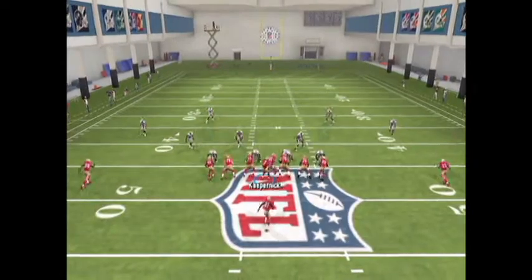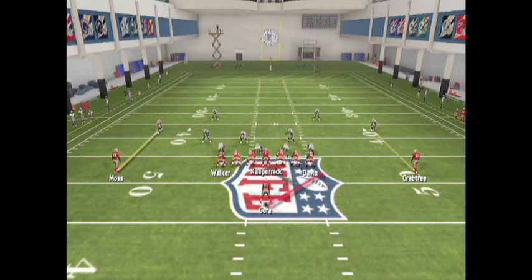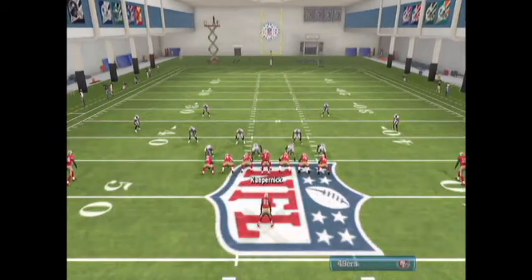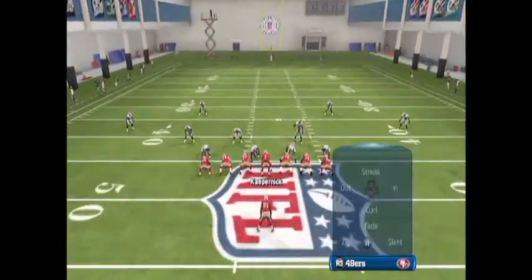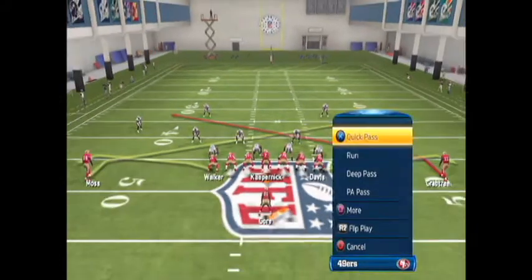That's your main cover three beater. If you see the safety up in the top right corner playing a flat, that could be a cover three or cover four look. If that safety is that far up, you've got a quick pass for a seven or eight yard gain. Just try to pay attention to that - if their flats are not getting sucked in, go ahead and throw the little flat route and get your yardage. Take what the defense gives you with this offense when you're throwing the ball, because you're a running team if you're watching this.